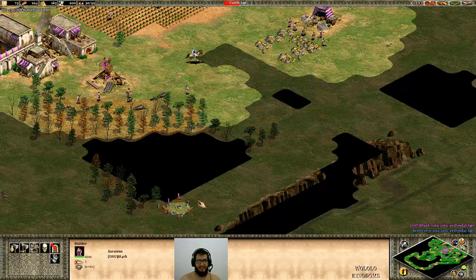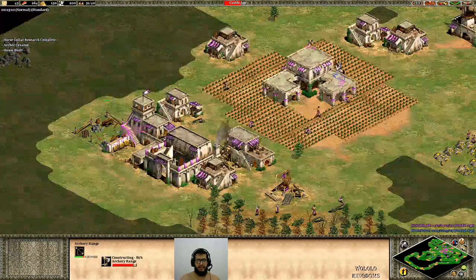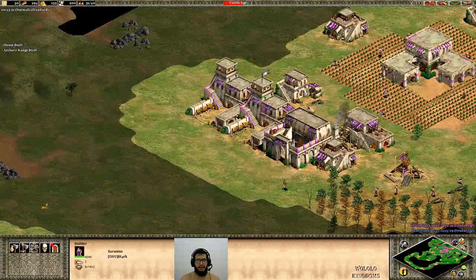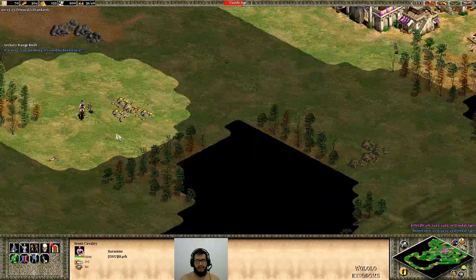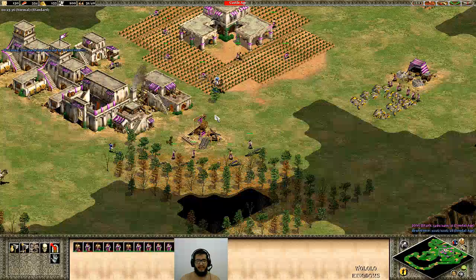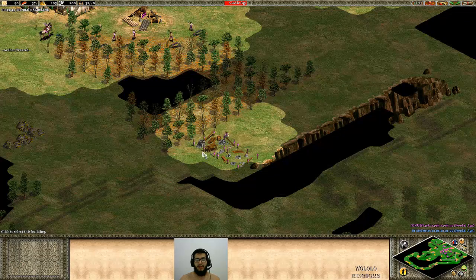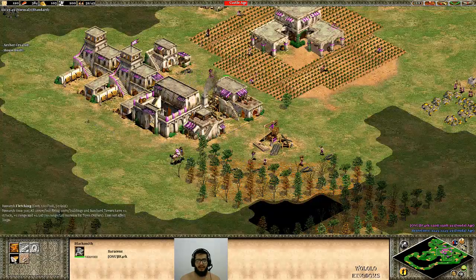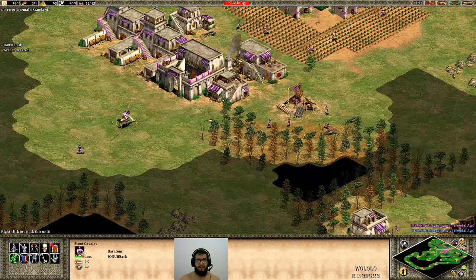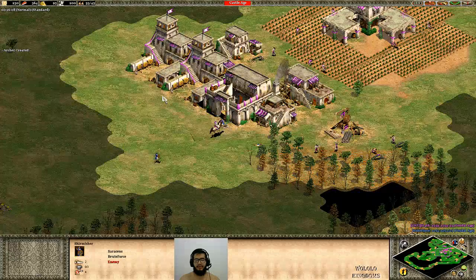So once you start making archers, you are going to keep making those dudes forever. I'm going for the second archery range, and once again going for the houses to defend my base on the right side. One important thing for archers is that different from knights, they really need the upgrades. In order to be at least functional you always need to make the fletching - this upgrade gives you one extra attack and one extra range, which is really important. When you have crossbows, you can outrange units like skirmishers, so even by encounters they might not be able to kill your archers.